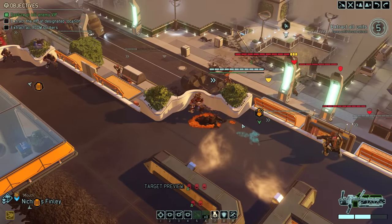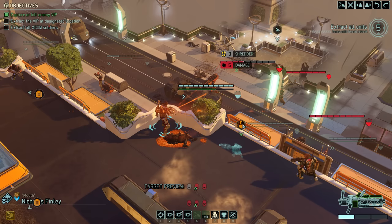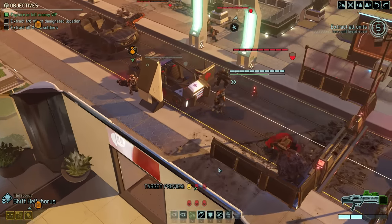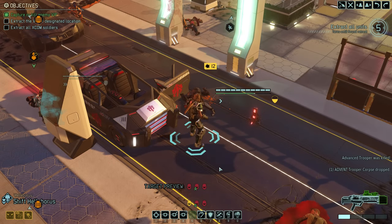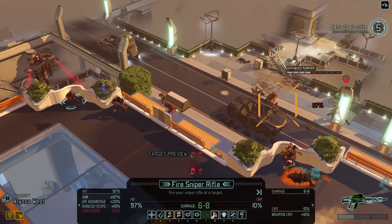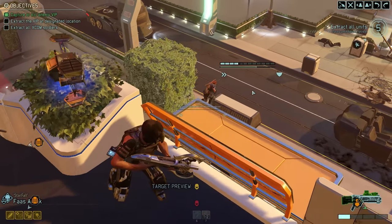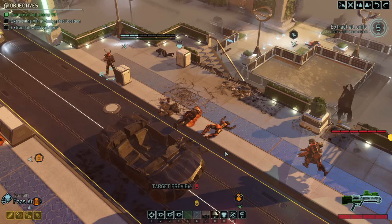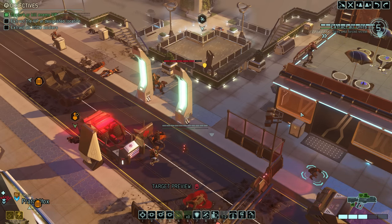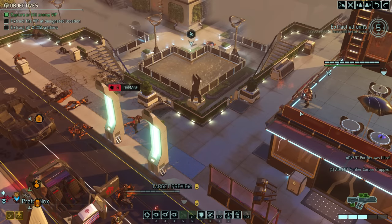We move in with Nicholas and take aim against the armored Purifier — his Shredder ability should do some good work here. Helleborus takes a flanking shot against the trooper, and thanks to our upgrades, one-shot kills are pretty likely at this point. That's the kill. Alyssa then has another shot against the remaining Purifier. The second Purifier, without armor and not the advanced version, only has six hit points — but Starfall comes up short with just one point of damage, so Mox grapples behind them and delivers the guaranteed kill.